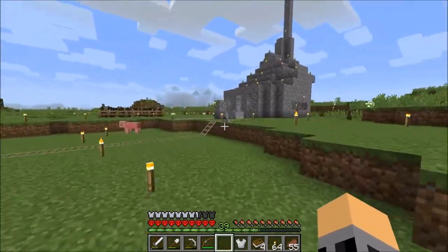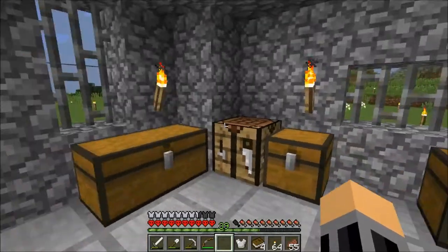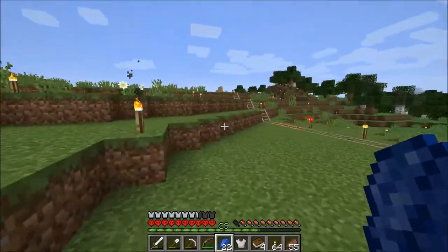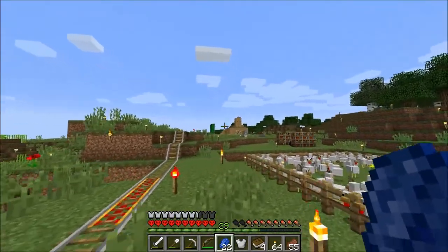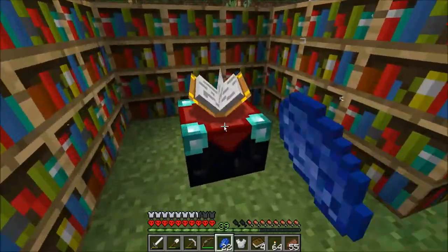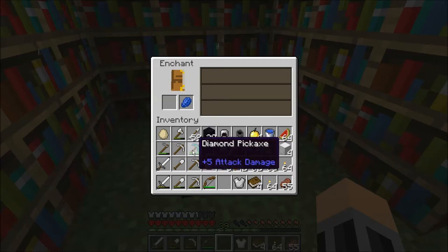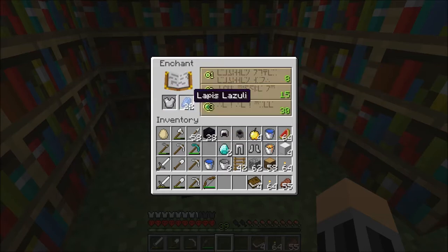Basically most of my materials have come from — there's an abandoned mine shaft over that way. We got some stuff from there, and also just exploring. Haven't gone too far or wandered that far away. We basically spawned right over just beyond where my original house was, and I cut down some trees and flattened this area out here. Alright, let's go here. Let's get some good enchants. What should I start with? Probably a diamond sword, but we have two more diamonds left, so let's go with the chest plate first.